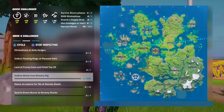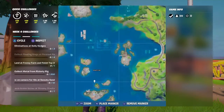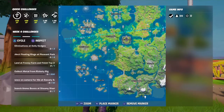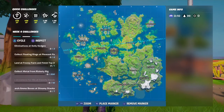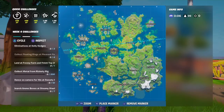After you've done those chests at Salty Springs, you want to collect metal from Rickety Rig. If you don't know where Rickety Rig is, it's right over here — bottom left of the map. I think it's the most southern named place on the map. You go down here and just collect loads of metal.